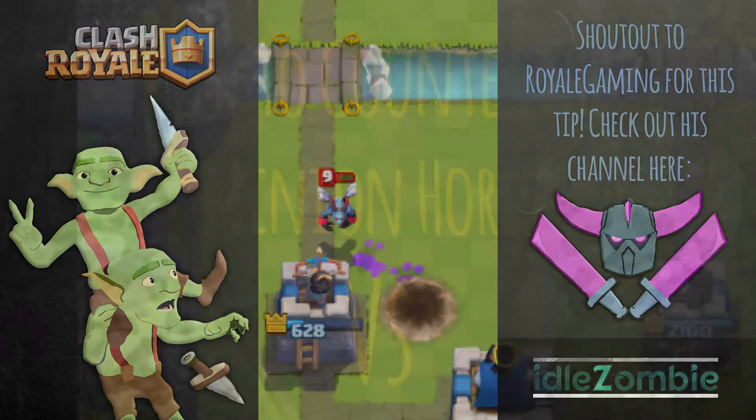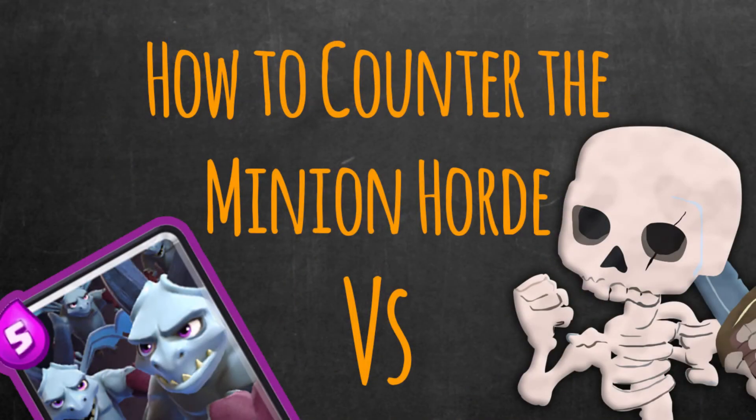As demonstrated here. So that's my quick tip for today — maybe consider putting those one-elixir skeletons into your deck. They're one of the most efficient cards in the game after all. Thanks for watching today's video, I hope it helps some of you. Until next time, bye for now.